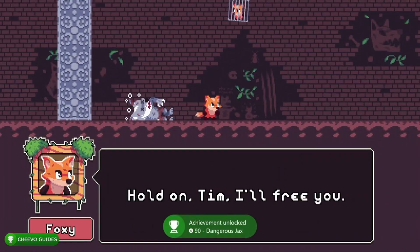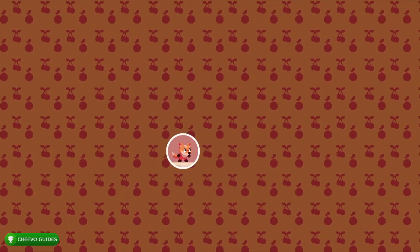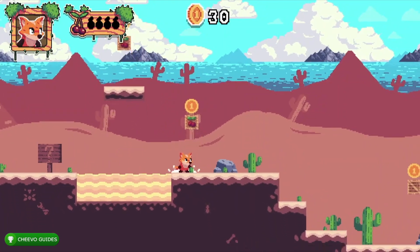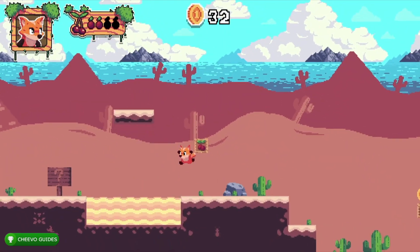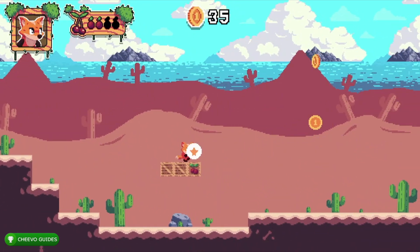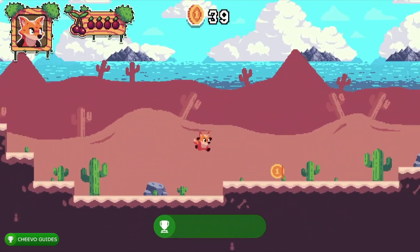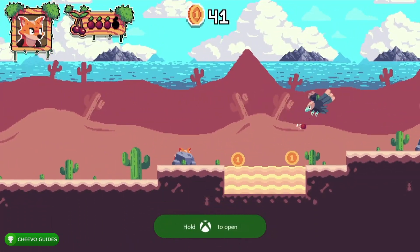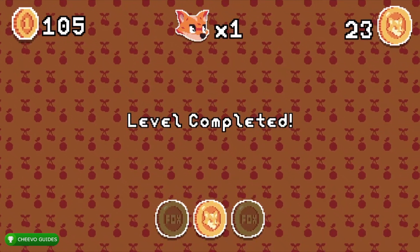Level 2-1 introduces the desert bird. As mentioned, all desert enemies have cactuses on top of them so if you jump on them you'll die. The only way to defeat these enemies is to throw cherries at them — stand on top of the boxes and throw a few cherries to get the achievement for defeating the desert eagle. The next achievement you should get is 'Conqueror of the Desert' for 90 gamerscore, which is for completing 15 levels.